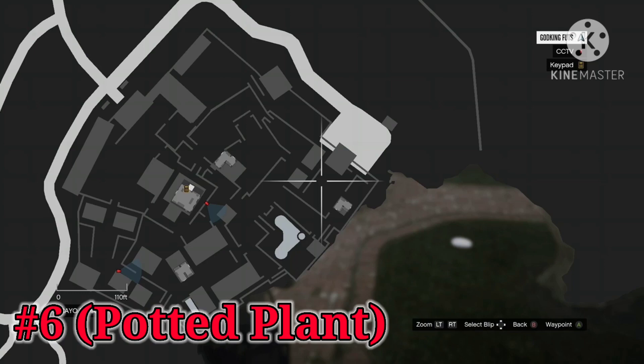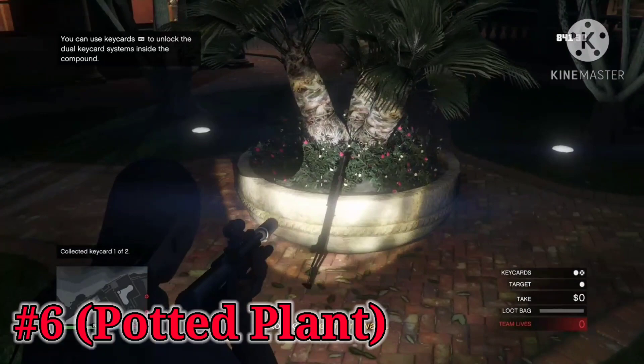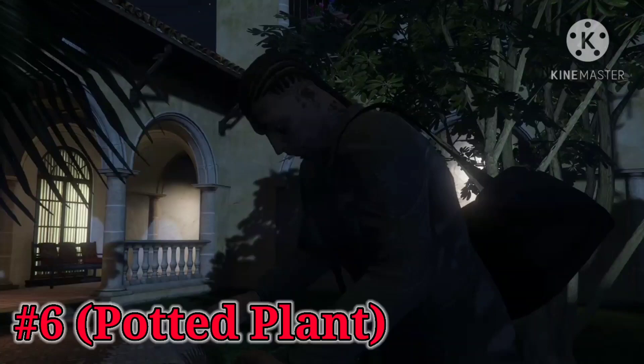The sixth location for the Combat Shotgun is super easy — on the northeast side of the map, leaning up against this potted plant. A lot of guides are going to tell you for some reason that it's up inside the guard tower near here, but it's not. This is going to be the location right here, just leaning up against the plant. Shotgun location number six.